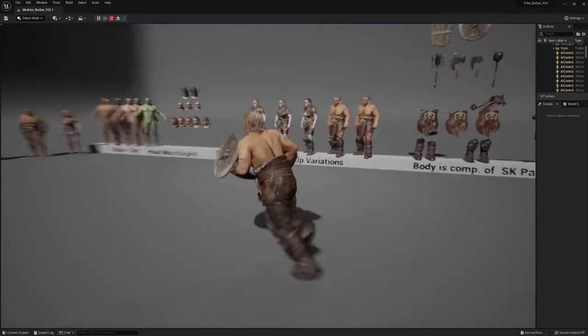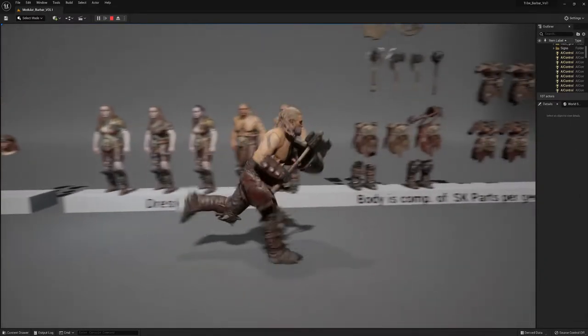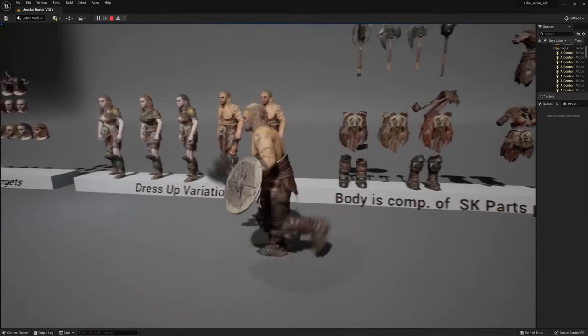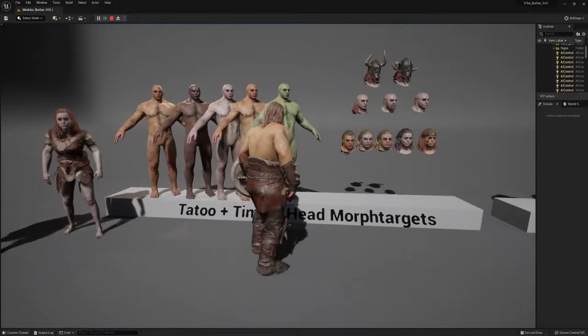This pack includes two different dresses per gender — two per female, two for the males. Different weapons are included: axes, shield, bracers, different shoes, and the heads as well with two different hairs and two helmets.